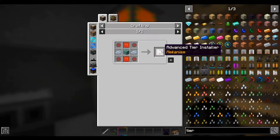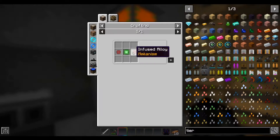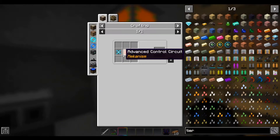This advanced tier installer is stuff we saw in the last episode. So we know the alloys, we know the osmium. These advanced control circuits we saw in the last episode, which are the basic control circuits and infused alloys. This is where we have some new stuff — the elite tier. This requires reinforced alloys, which I'll show you how to craft, and elite control circuits, which I'll show you how to craft.